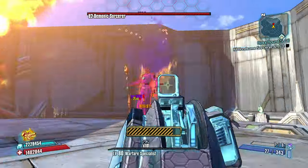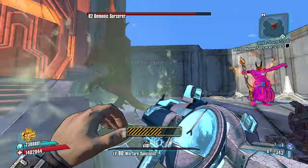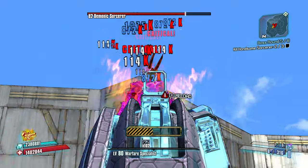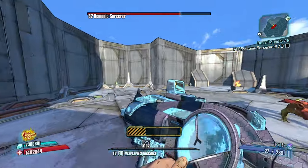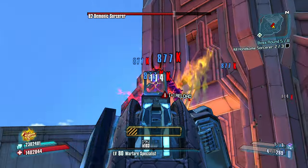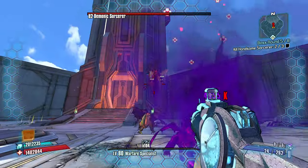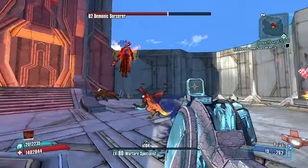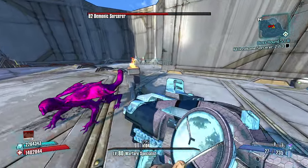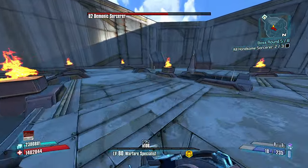Throw it right at him and we get a direct hit. 101 stacks of Anarchy making me a little bit less accurate — trying to counteract that with the extra accuracy from my class mod. Turret doing a great job averting the aggro. That was a bad toss — that could have definitely ended the run. I would like to get some more slag. Hoping this guy drops a grenade. He doesn't. Never lucky.